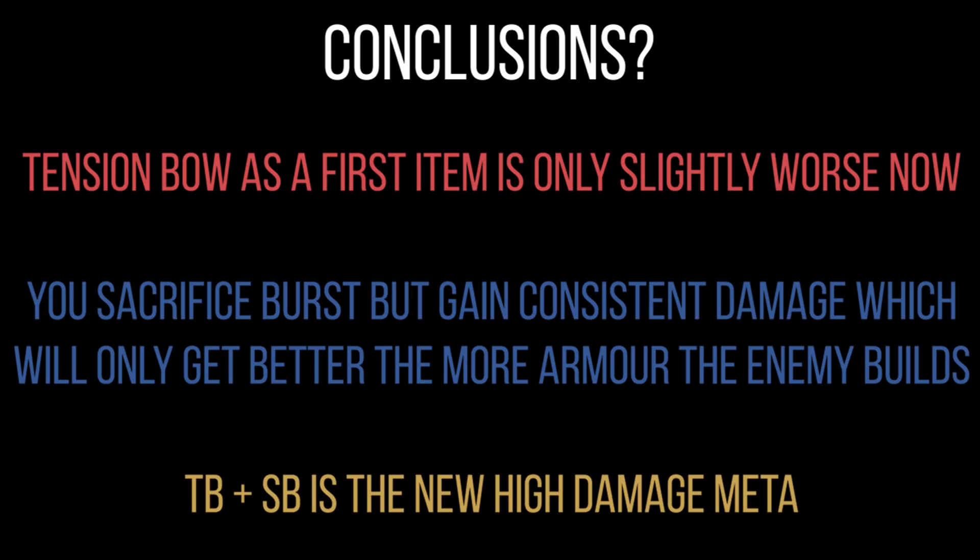I think one of the best ways to rectify this is to reduce the base weapon power on Tension Bow — maybe put it down to 20 or 30 — so that the burst is lower and you do need to combo with more items. You sacrifice burst but you gain consistent damage, which will only get better the more armor the enemy builds. 35% shred is insane — that's like a Bonesaw plus a few stacks built into one item. The new Tension Bow kind of renders Bonesaw obsolete, so either you reduce the armor pierce or the base damage.